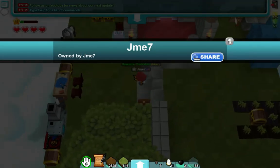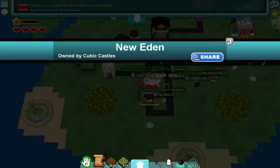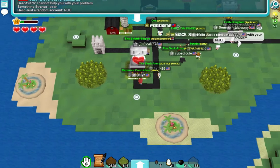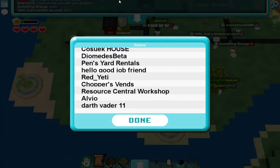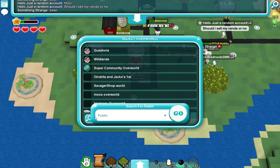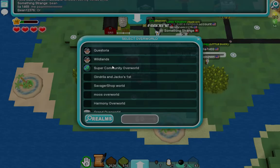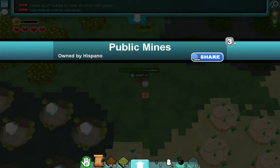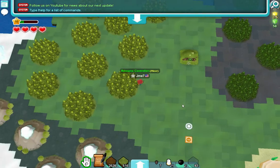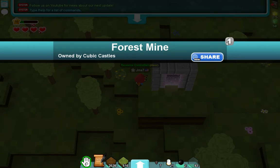First of all, you can find sunberries in forest biomes — not deep forest, just your average forest. Now you can find these near New Eden, but I'm just gonna be going to public mines because there are less people there, so the mines don't have almost all of their resources depleted. Anyways, this is what a forest mine looks like. You just hop right in and look for some bushes, and we've already got one right here.